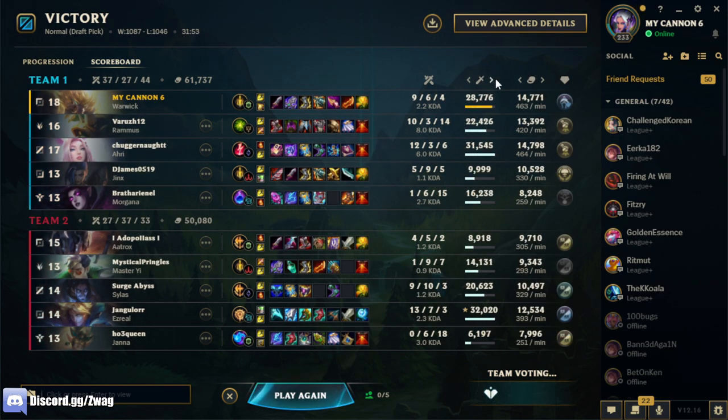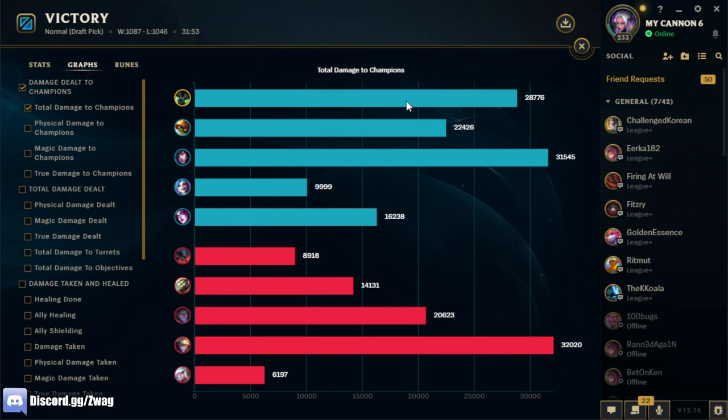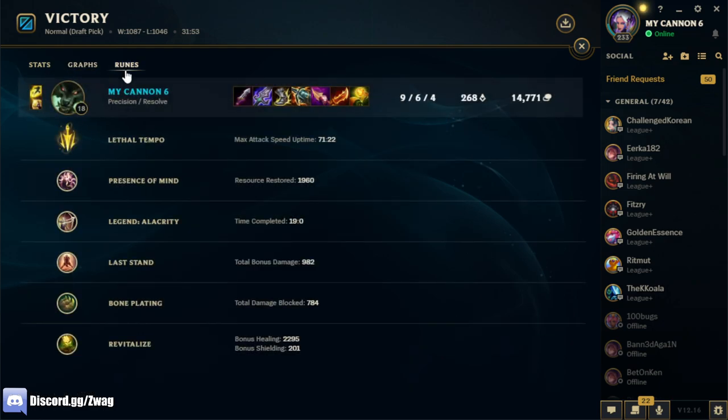We were melting them when we could actually hit them. Rammus just countered their team so hard they couldn't do anything. We didn't do the most damage but we did a lot and we attacked really fast. Lethal Tempo was up for 71 seconds. Aatrox just refused to fight us the whole game because he knew he'd lose. Last Stand, Revitalize, and Bone Plating kept us alive. Attack speed peaked at 4.83. If you enjoyed, hit that like button, subscribe to the channel, leave a comment below letting me know what build or champ you want to see next, and see you tomorrow — peace!